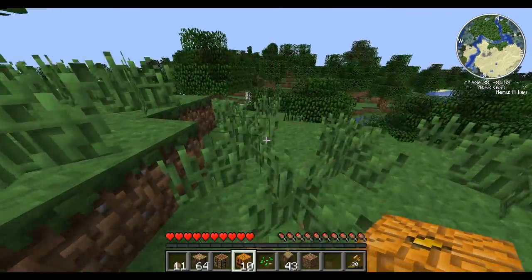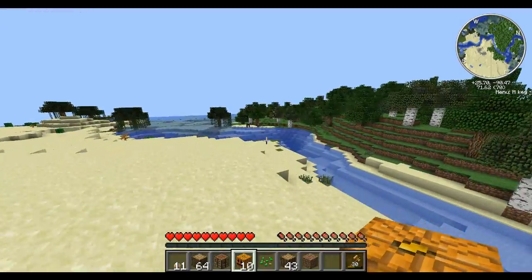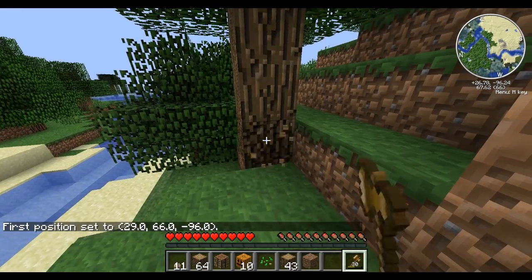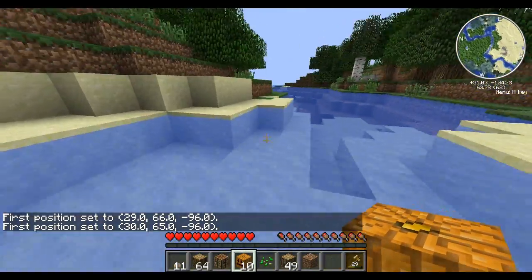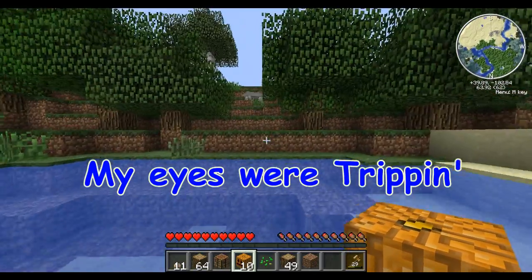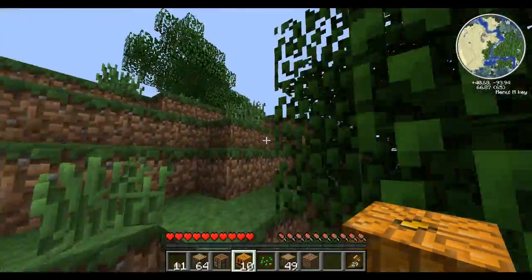I'm still learning part of this mod actually, so I'm looking through. It says look for caves in wet biomes to find the slime boss, and there's a whole bunch of slimes in a cave. I'm not sure because this person was using a really weird texture pack.